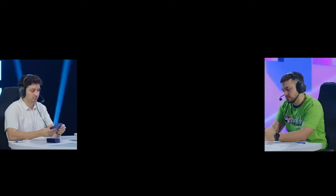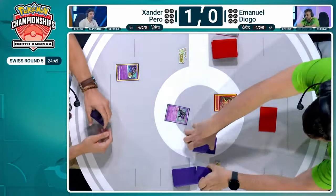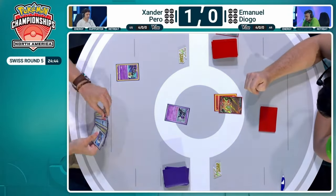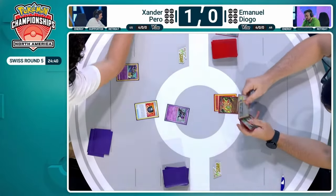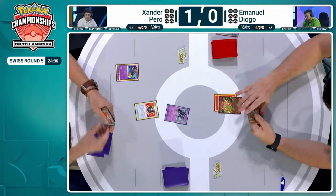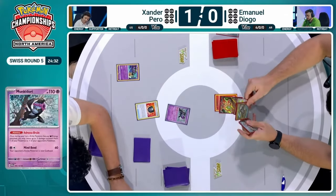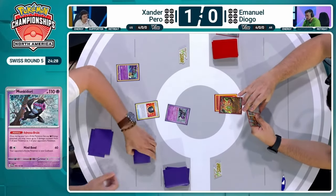In between turns, those Monkey Dory's are stacking up those damage counters thanks to having an ability here in Emmanuel. Xander was just going to transfer six more damage counters and we're going to see Xander self-KO a lead. That is going to be the question — Xander was able to establish those Snorunts from that Buddy Buddy Poffin. Now, the Hisuian Heavy Ball is going to be played on this first turn here for Xander — we're going to take a quick look at these prize cards. If there is a basic Pokemon, you can switch it out.